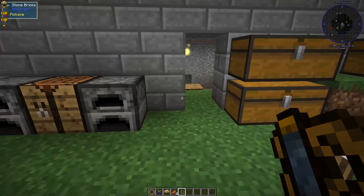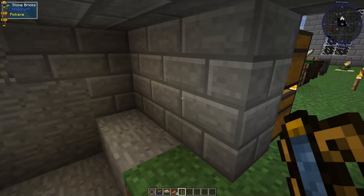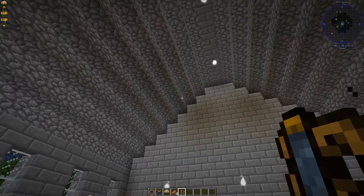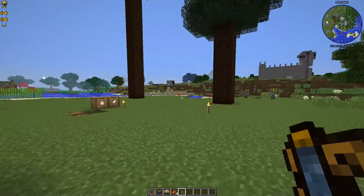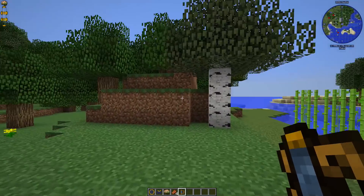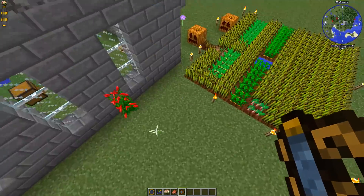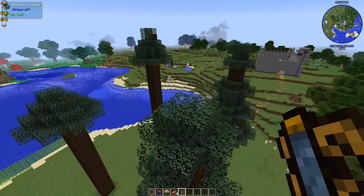Everything's looking really good. There's a random chest — probably just the mine. Steven's got lights all around, some niter — that's great. He's got nice farms out here, cleared out a bunch of ground, trees growing, and a crazy Greatwood tree right outside his house. It's a good house too, Steven — nice job.